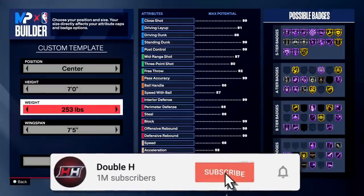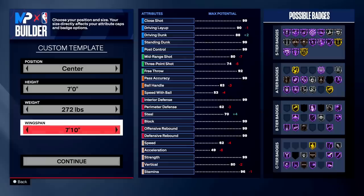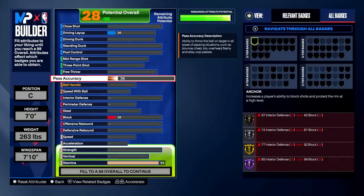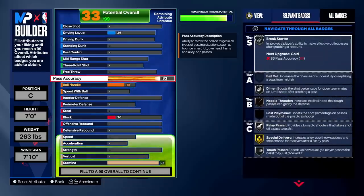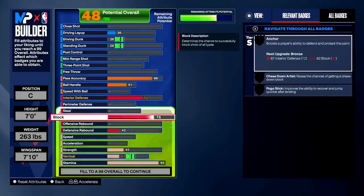I'm going to be showing six different center builds, so keep your eyes peeled, take notes and screenshots. The first build is the first time I was adjusting the center builds — I go with a seven-footer and you'll see me messing around with the builder trying to create some wiggle room. This builder is very strict. You see at max weight we get 99 strength, but you don't need max weight to get 99 strength. Keep in mind when you max your wingspan, your strength gets lower. We go with a 260-pound build — the minimum weight to get 99 strength on a seven-footer.